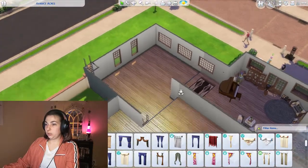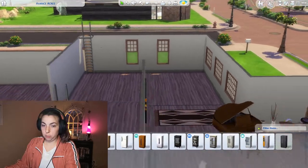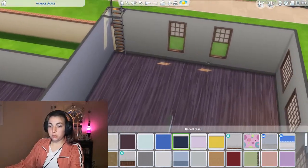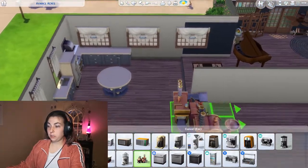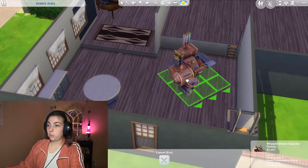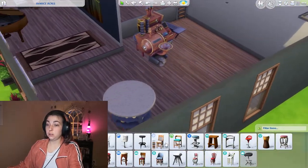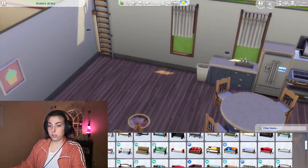Now we are on to the kitchen. I need to get some wallpaper in here - a hundred percent yes. And I have so much kitchen space. I feel like I'm just gonna put a cupcake maker in here - they like making cupcakes, why not? And this can be like a cupcake themed area, so we can make it really cute. There's our cute little cupcake area - absolutely needed in every single household!